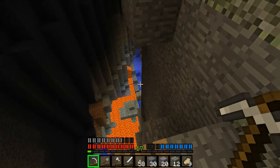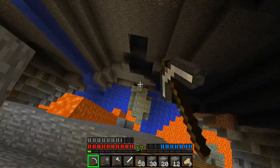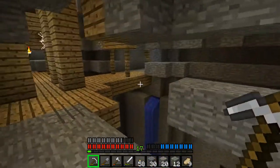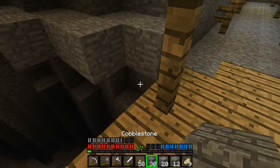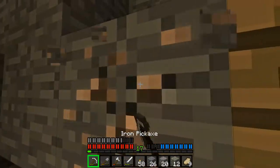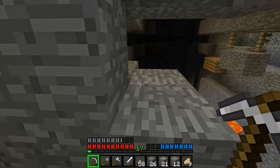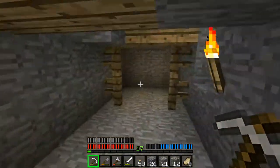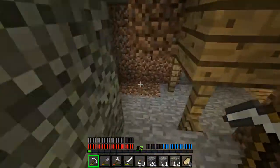Redstone. Natural cobblestone generator. Obsidian, I think - yeah, it's definitely obsidian. Iron. There should be more to this mineshaft - I know I saw more. There's plenty of stuff I hadn't done.